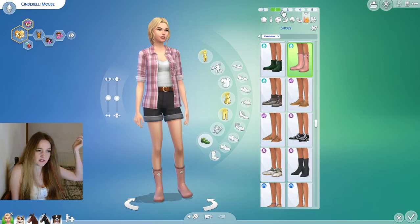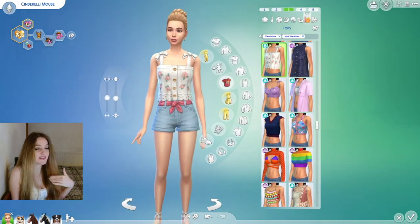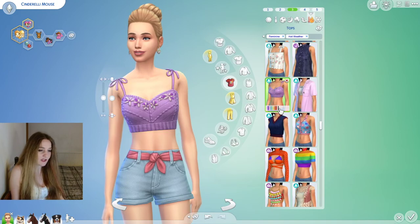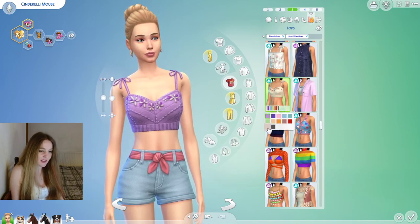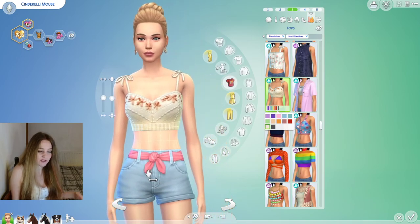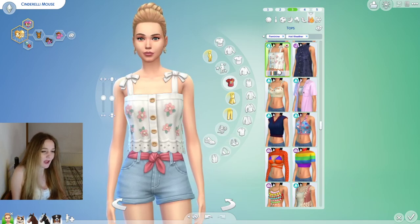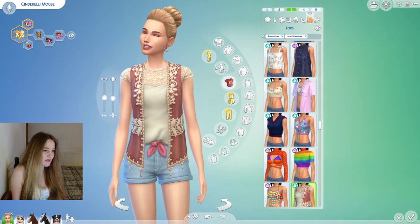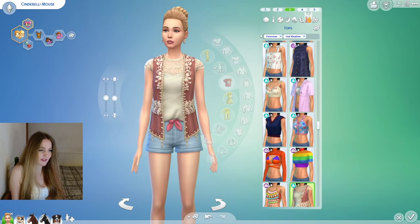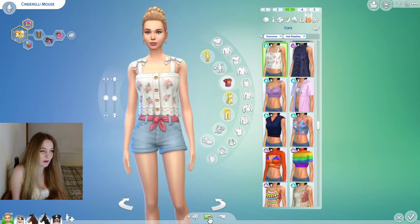With the Cottage Living hair and this Cottage Living top — one I use all the time — these High School Years shorts are absolutely adorable together. I think that is a really sweet outfit. That High School Years rag-tie top with the crochet detail also works really well — you could totally wear that out in the Midwest. There are just so many options.